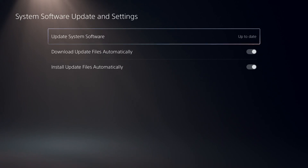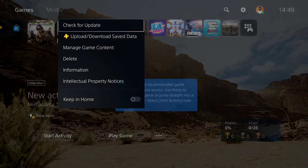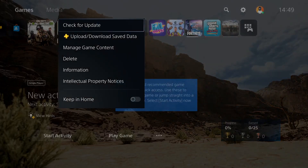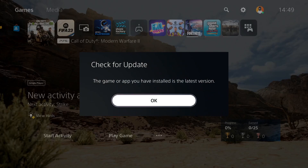Then go back to the PS5 or PS4 main screen, press the Options button on Call of Duty Modern Warfare 2 or Call of Duty Warzone 2.0, and select Check for Update. Make sure to update Call of Duty Warzone 2.0 to the latest version. That's the first solution I know to fix this issue.